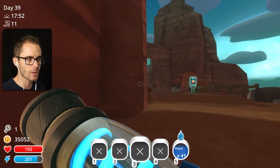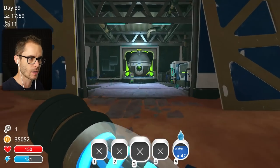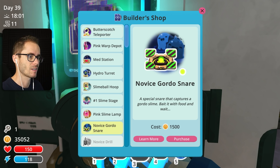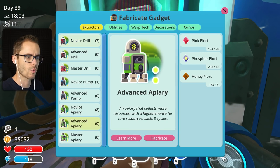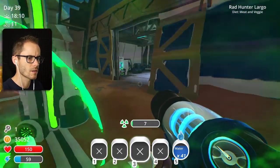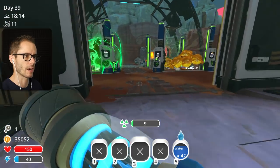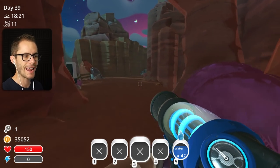Let's head out to the lab and have a look at what Gordo Snares we've got. Hopefully we've got one decent enough to get a Gold Gordo — fingers crossed. Actually, what can we buy here? Butterscotch teleporter. Novice Gordo Snare — why would I buy the novice one when I've already got the advanced one, I think. I've also got master apiaries — that's pretty good. Advanced Gordo Snare — I need some glass shards. That means we need drills from the glass desert.